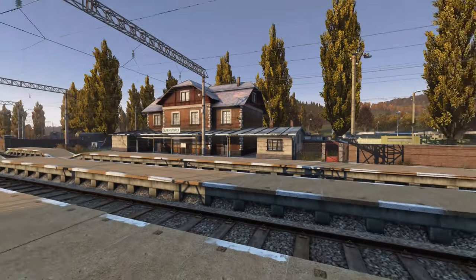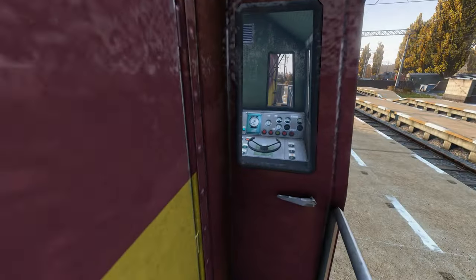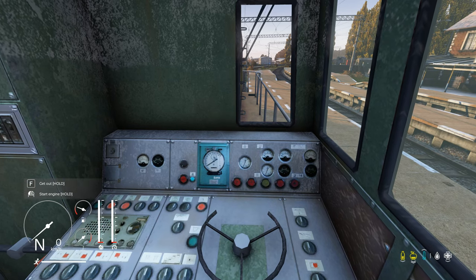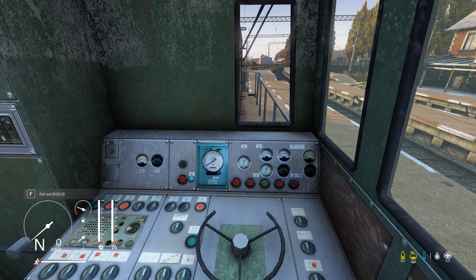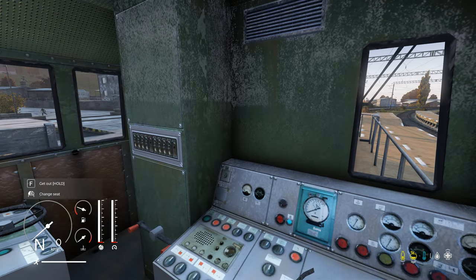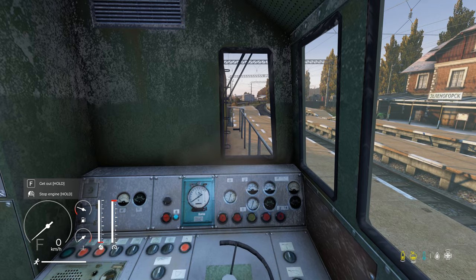Oh my god, the whistle actually works! Right, let's get inside — this is going to be so cool. If we stand here, we can press and hold F and actually get inside the train. Let me bring up the HUD just so we can see what we can do here. It says 'hold to start the engine.' It's got all unique sounds as well, as you can tell. So let's see if we can go.